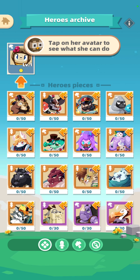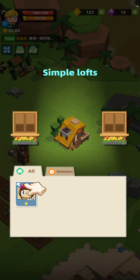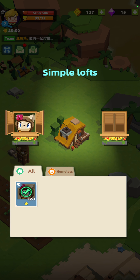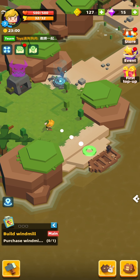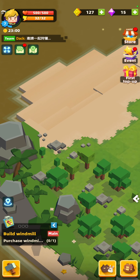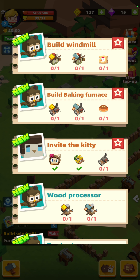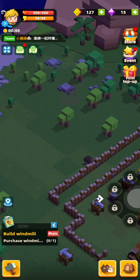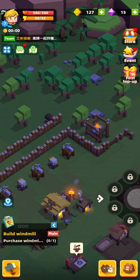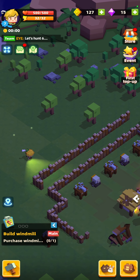Congratulations — we've got the heroes archive. Tap on her avatar to see what she can do. I pop her in here, drag her up, and now she's living there — that's pretty good. She seems to be loving life. Have we completed the objective? The next step is to put kitty in the baking furnace so she can have a job — we'll do that in a minute.